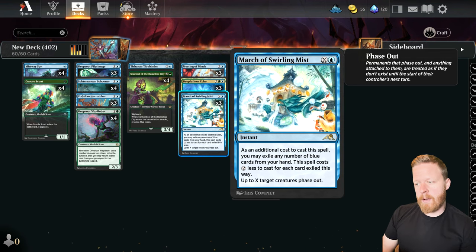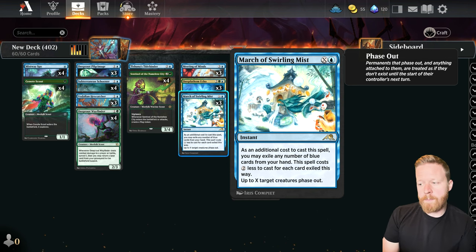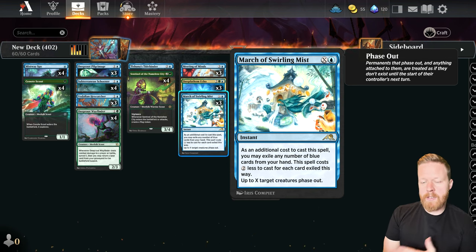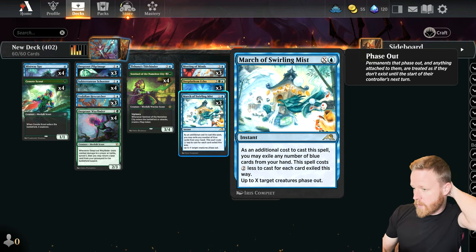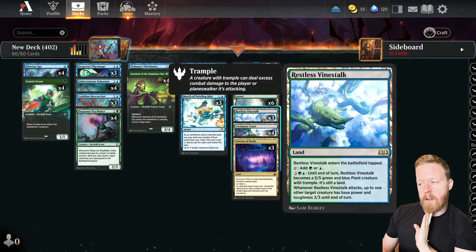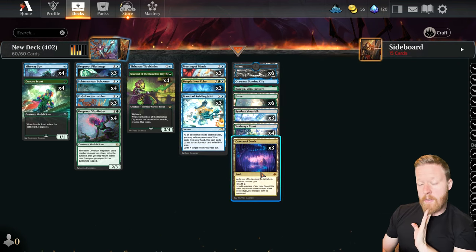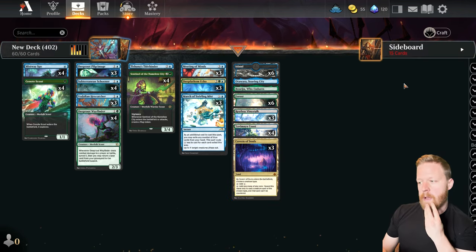The big card here is March of Swirling Mist — our pseudo removal. We can hopefully get a big board and use this to save our team from board wipes, or move their blockers out of the way. In the mana base we get Restless Vinestalk as our man-land, and Cavern of Souls to make our Merfolk uncounterable.